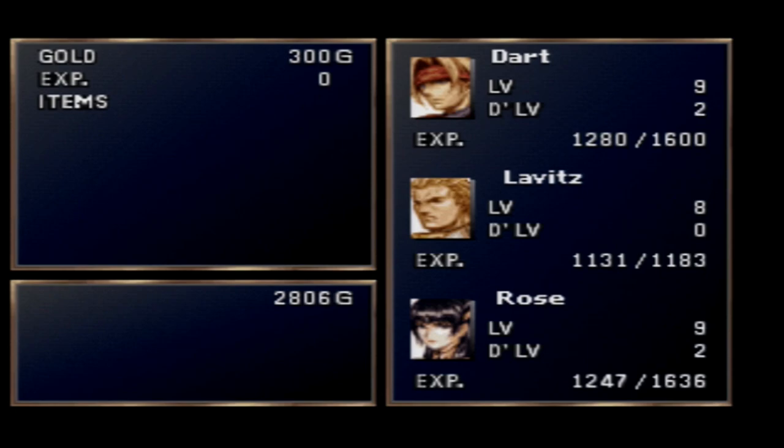Feel free to farm this thing as much as you want. Something else worth noting is that different unique monsters give different rewards. For instance, there is a red bird that gives 1,000 gold, a blue bird that gives 1,000 experience, and even better than all of that, a rainbow bird which gives 3,000 experience.